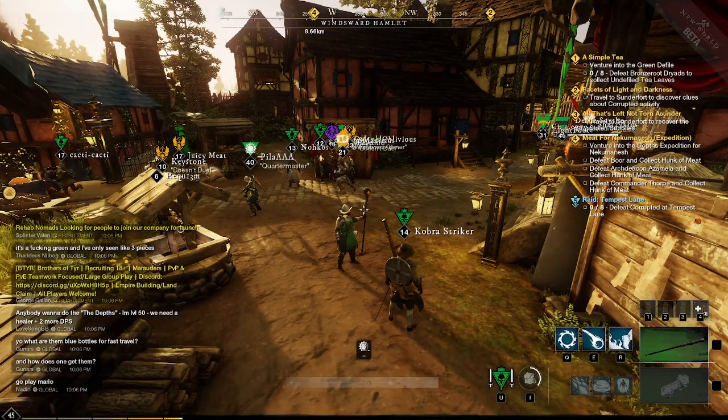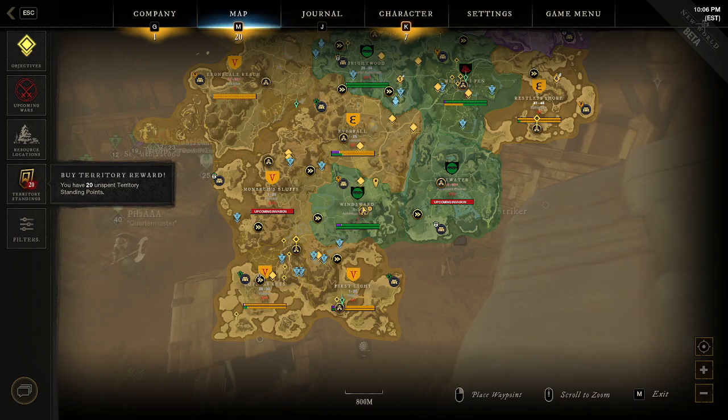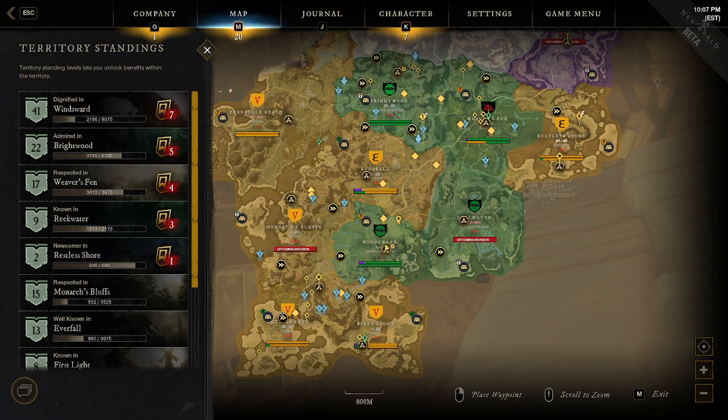Hey everyone, Sephir here, and today I wanted to take a look at something I see a lot of people asking about: territory cards. This is from the open beta, and I'll share my screen. I did quite a bit of territory standing and tested a few things. I'm level 41 territory standing with Windsward, and I held territories the entire beta — it was a blast. I just wanted to look at these cards and explain why you would or would not want to get something, and point out the trap cards.